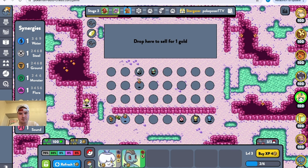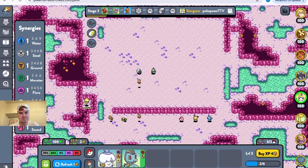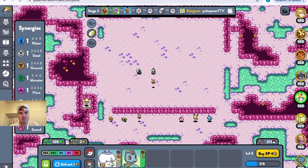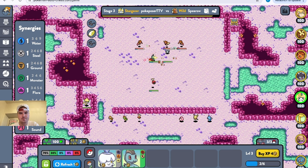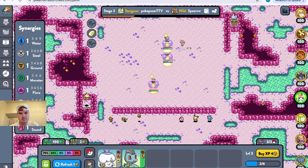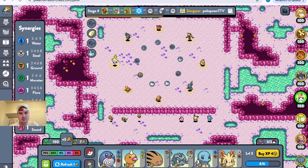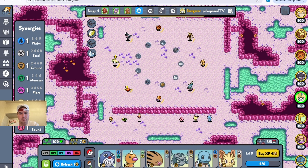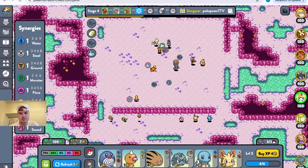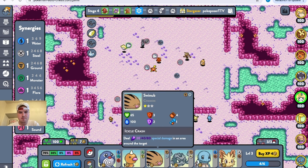We might as well take this Caterpie in case we want to pivot to Flying. This is a good start though with the Marshtomp. Let's get something for defense — something hard would be nice. We got two Grounds in this region and the Ice, that's nice. Maybe we could get a Heart right here — Heart would be big. Got the Heart, cool.